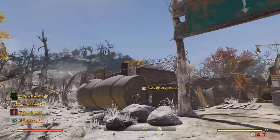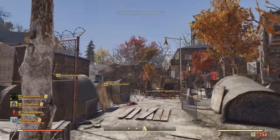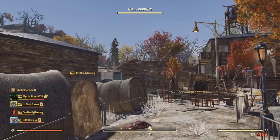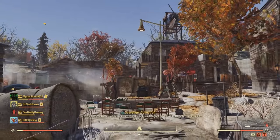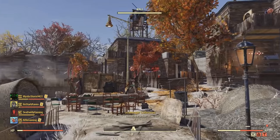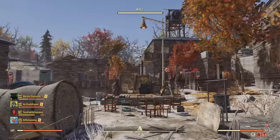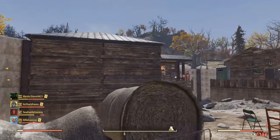This place looks really awesome at night as well. Let's go ahead and get into this tour — hopefully you find this enjoyable. If you do, consider leaving a like; that'd be greatly appreciated. So we've got four buildings: a cafe, an inn, a pub, and a trading shop.